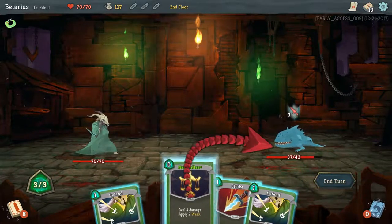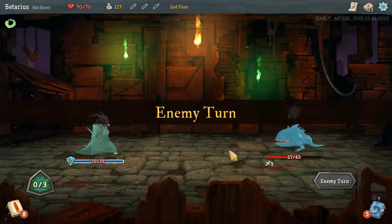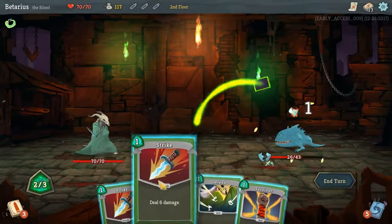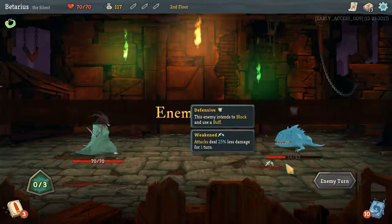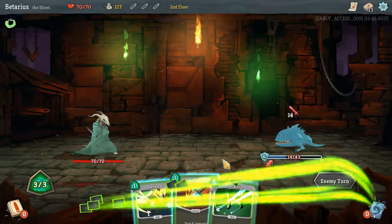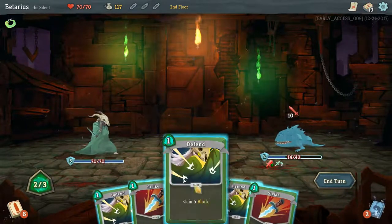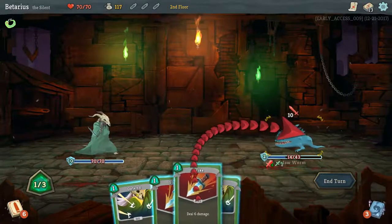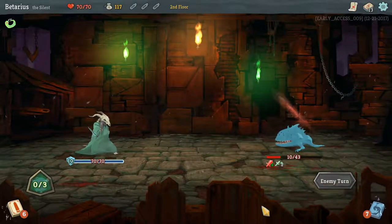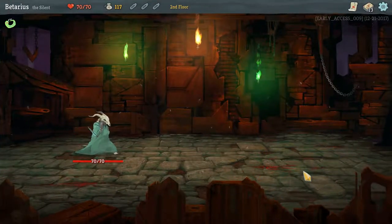Two interruptions in a single game — it was dinner, entirely my fault. I need to gain block, kill this enemy. Now he's going to deal practically nothing. Six damage, deal some more damage. Fourteen total. If I can get three Strikes he's dead. This is where he starts to hurt like a truck, so I'd like to neutralize him. He's dealing ten now. Gain five block, draw two cards. Deal six. Two Strikes — you're dead.